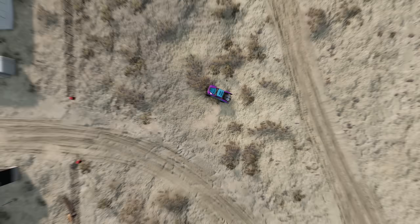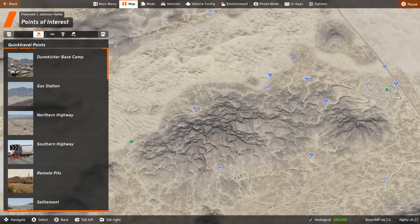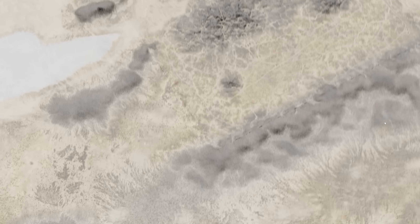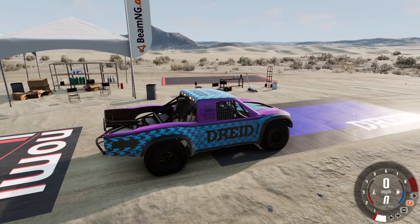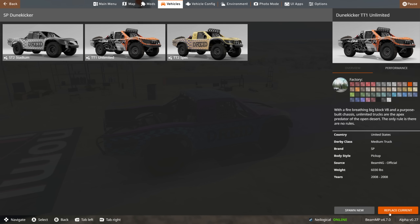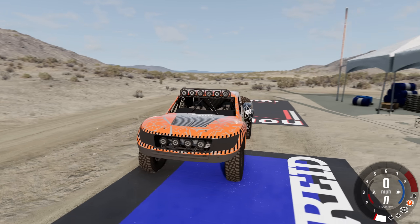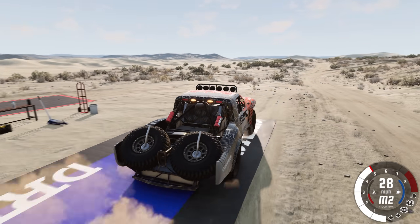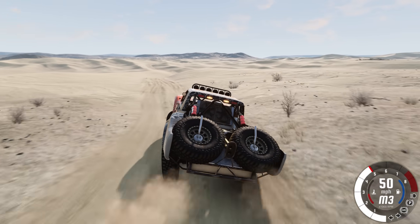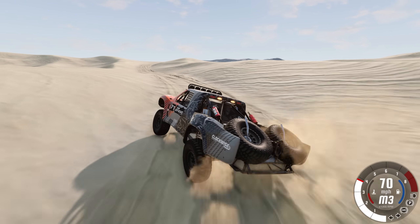Maybe I'm thinking wrong about where the dunes are. Let's pull up the map. There they are — the remote pits should spawn us right next to the dunes. Let's get that Unlimited up. This absolute freaking monster — this thing is ridiculous. Just look at this thing. It's so good. Let's just absolutely tear this up — straight to the dunes. And it just absolutely flies. I will say though, if you get it sideways, there is a fairly good chance that you are going to flip it. It just comes with the territory.